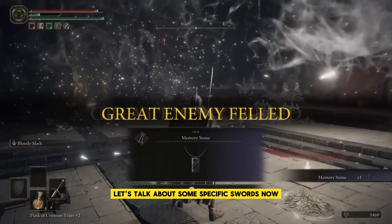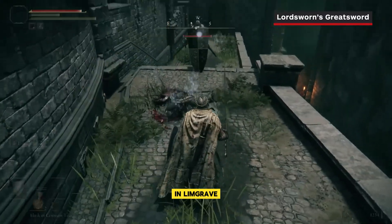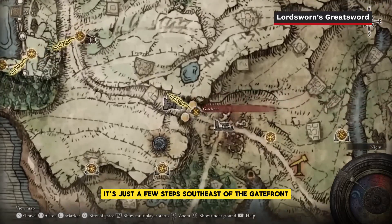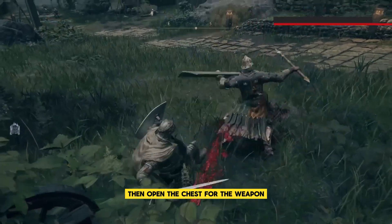Let's talk about some specific swords now. Getting your hands on a greatsword can be done as soon as you start your adventure in Limgrave — it's just a few steps southeast of the Gatefront Site of Grace. Take out the soldier guarding the carriage, then open the chest for the weapon.